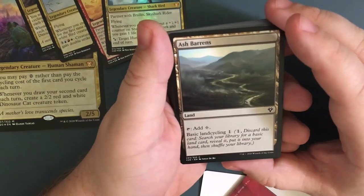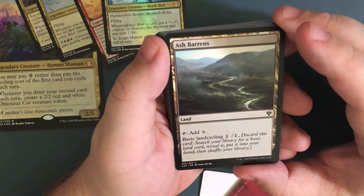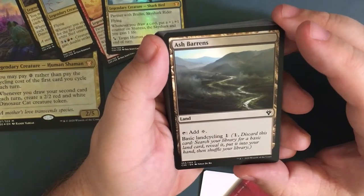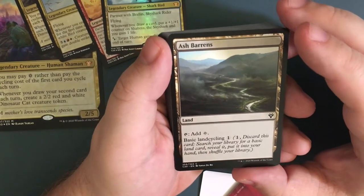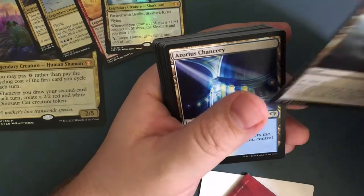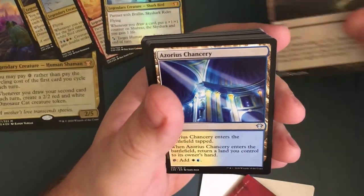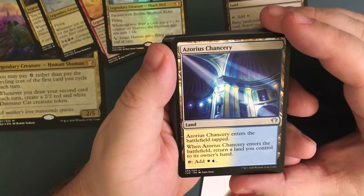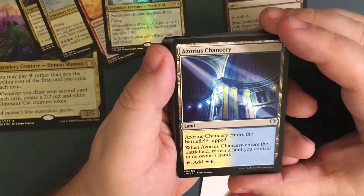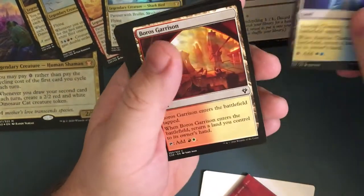Looks like we're gonna get into some lands. We got Ash Barons Tab — for a generic basic land, cycling: pay one, discard this card, search your library for a basic land card, reveal it and put it into your hand, then shuffle your library. So if this doesn't work out for you, you can cycle it out and get something. Azorius Chancery enters the battlefield tapped, return a land to your hand, and then you can tap it for a white and a blue. Costs a little bit to get going but it's pretty good after that.